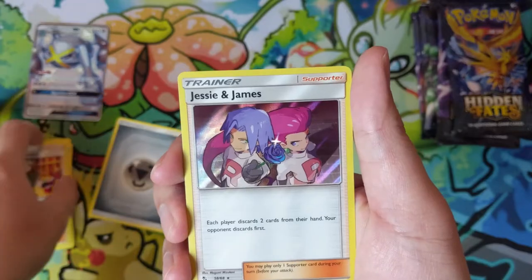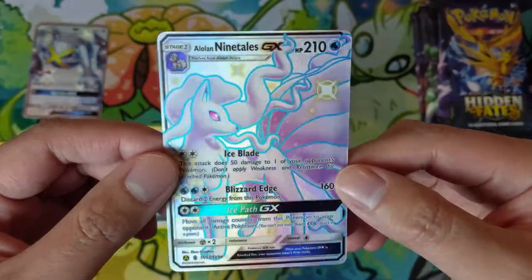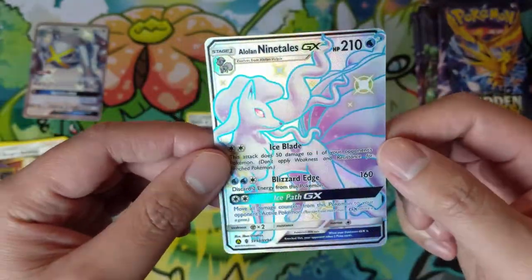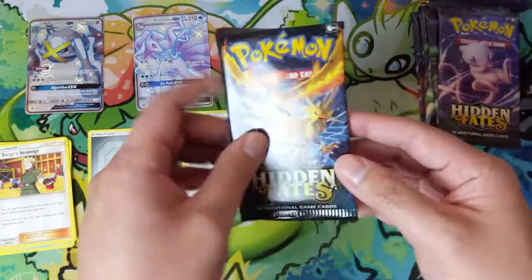We have a Jesse and James foil, and oh — shiny right off the bat! Alolan Ninetales, I think one of my favorite Alolans. The shiny doesn't do much because it doesn't change much visually, but hey — shiny right off the bat, we will take it!